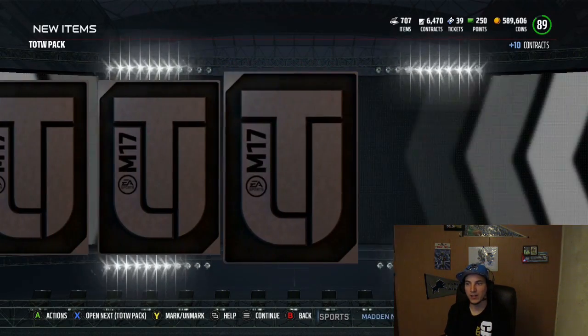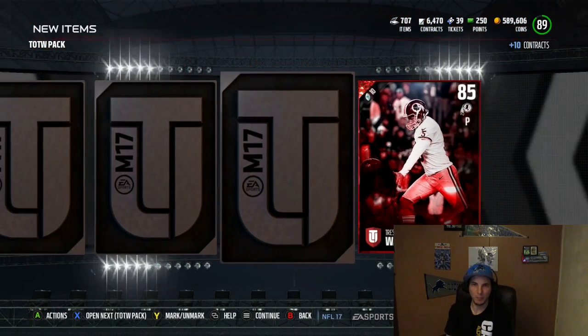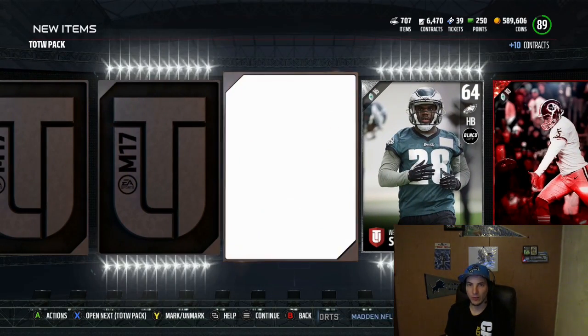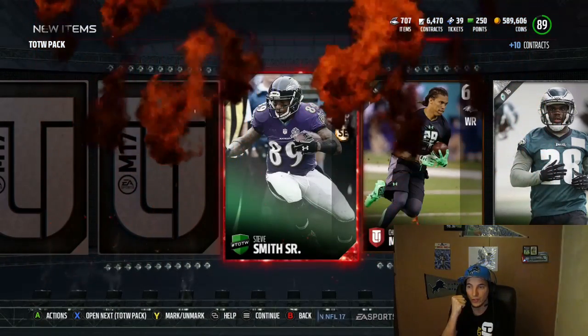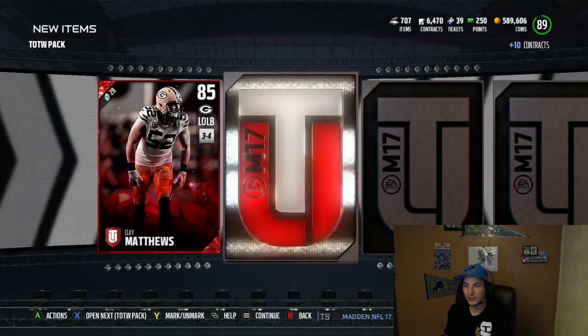Our second pack - we get Clay Matthews, we hit it from the back, and we get ourselves a punter, Tress Way. Two elites right away. I think EA really did listen, community, and they've juiced our packs as we get Steve Smith right there. Three elites. Three elites.